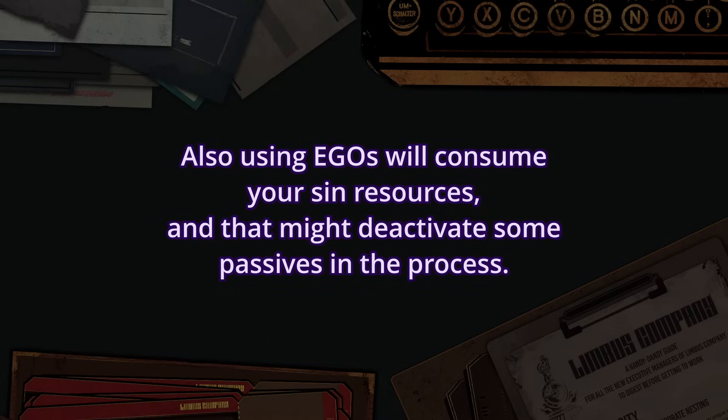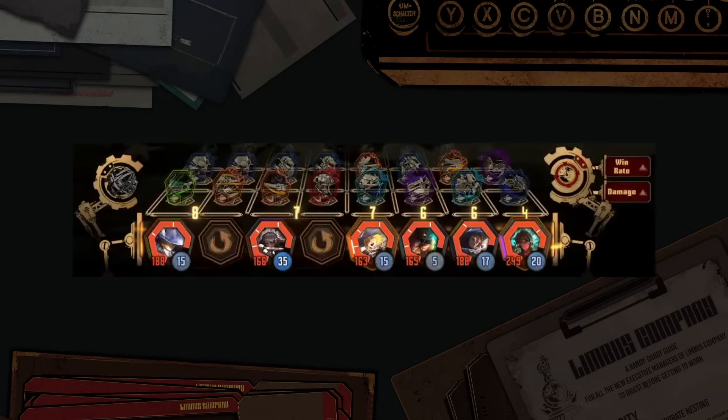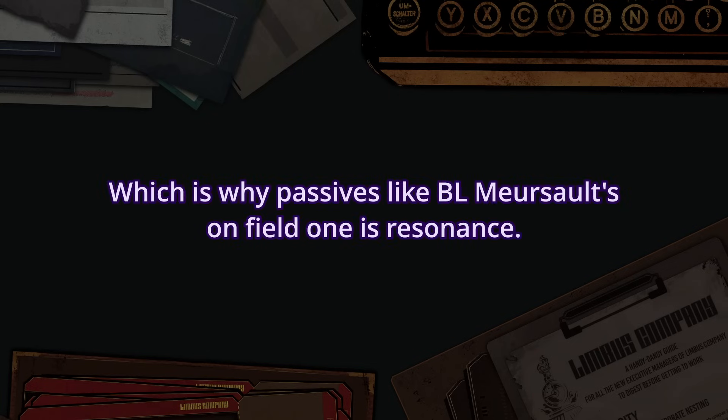Also, in regular encounters where you get more than 6 slots, it's easier to activate resonance as you have more skills to use. But because of the punctuality and difficulty of activating resonance, resonance passives tend to be stronger, for combat passives at least.